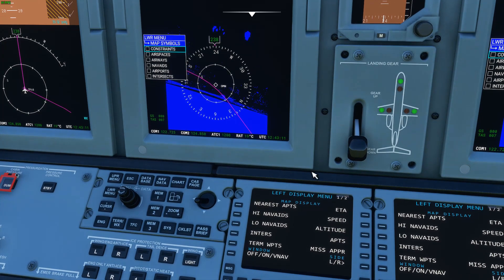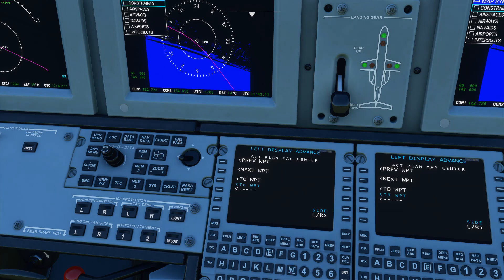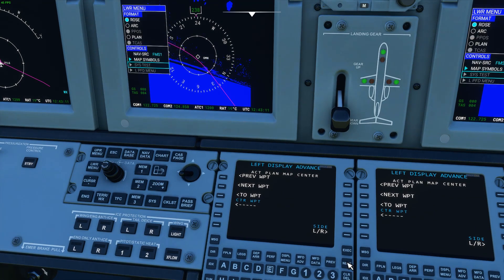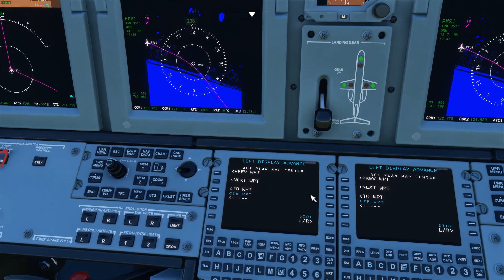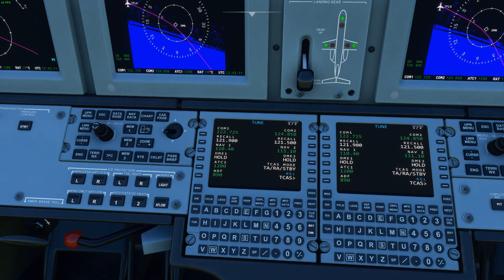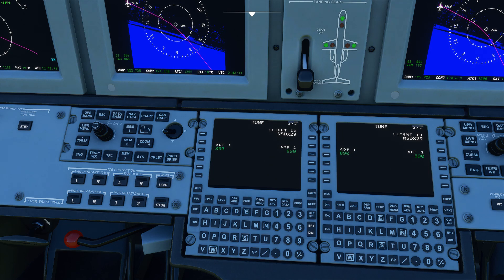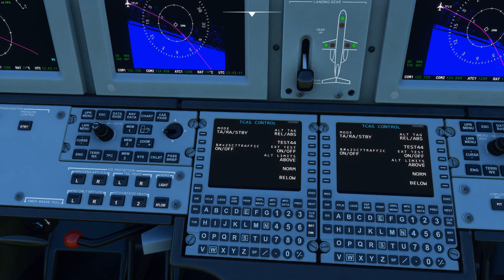MFD advance is where you could advance to waypoints or go back to a certain waypoint, and hover over a waypoint to see details — non-functional right now but will be in the future. The tune page is completed and functional, looking about as it should. Page two is a bit off and we'll fix that. TCAS mode will be updated as well so you can turn on TA, RA, or standby, set your traffic targets above and below, and return to normal.